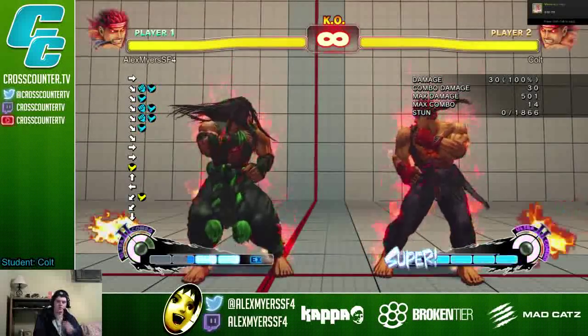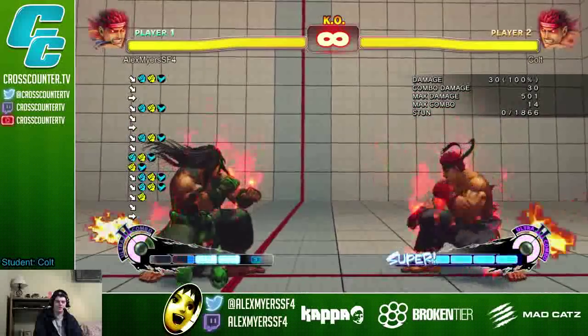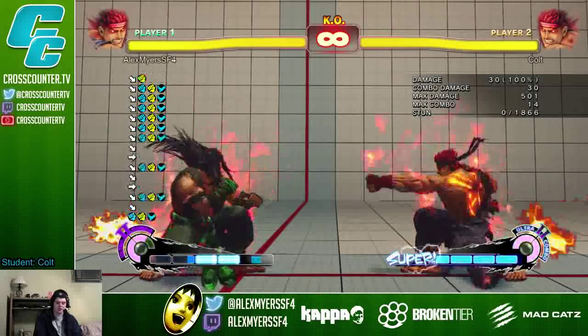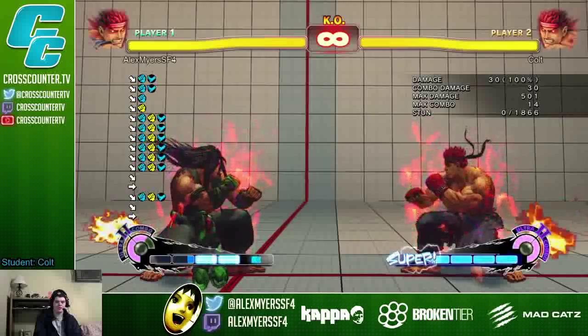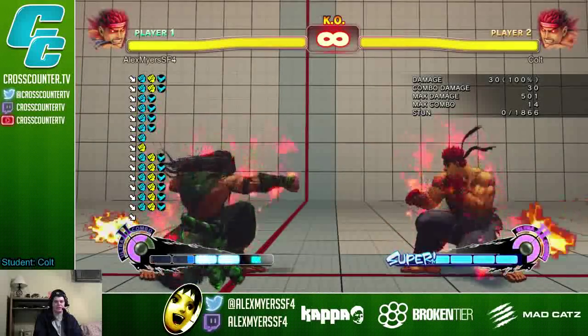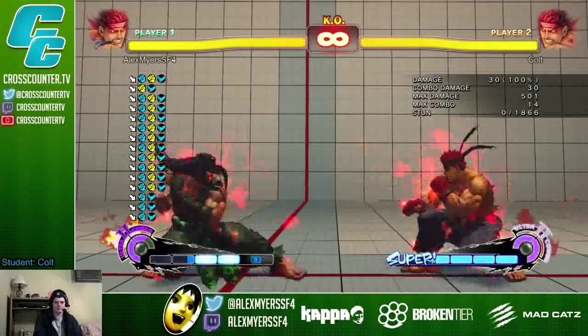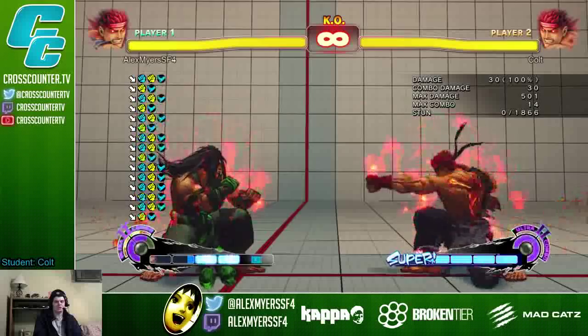But you can use those offensively. One way you can use those offensively is with Ryu's crouch medium punch. You can do medium punch and hit crouch light kick and crouch jab at the same time. So imagine crouch checking, but you're just adding the medium punch. Oh, so you hit all three? Yeah, exactly. Let me show you what I mean.